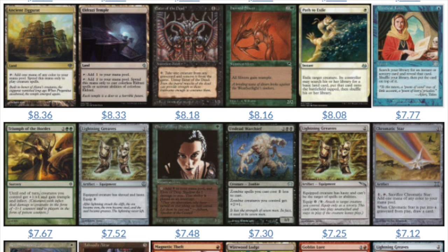Even Triumph of the Horde from New Phyrexia — a relatively newer set — is almost $8 for an uncommon. It wouldn't appear to be a valuable card when you first read it, but it makes sense. It's one of those cards that makes sense once you think about it, but you're still like, 'Oh wow, really? Okay.'